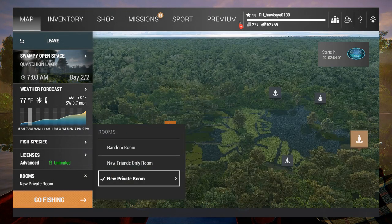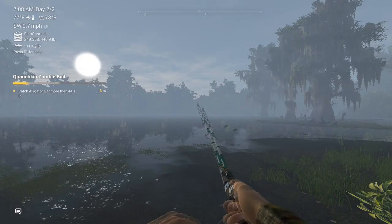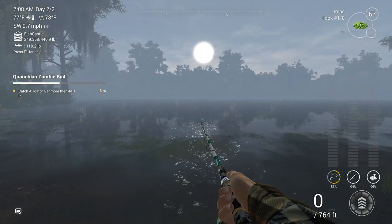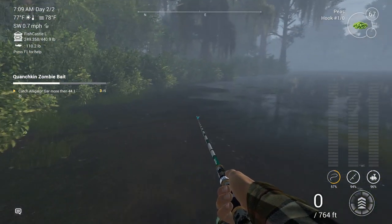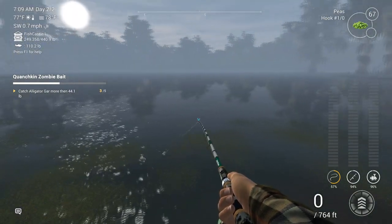Let's go ahead and pick a private room. This could not work at all — there's always that possibility. The platforms are very different, at least for this map more than any of the others I've seen. Not sure why that is. Anyway, here we are in the area where I've been getting them in the past.